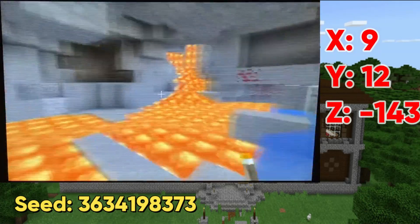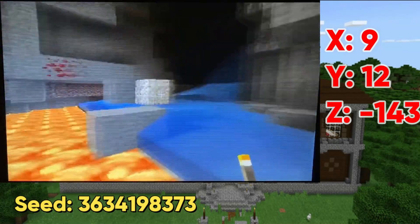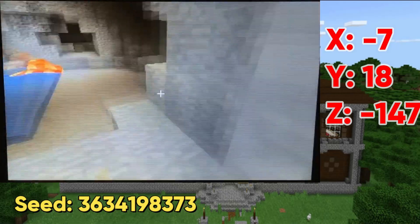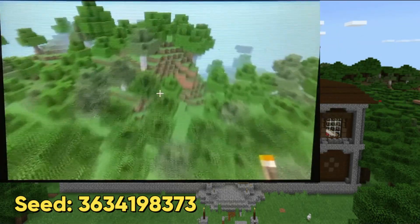There's also some interesting cave generation down here to explore as well. These two places have some pretty interesting things to see. The woodland mansion and the diamond cave are basically the highlights of this seed, but there obviously is much more to explore.